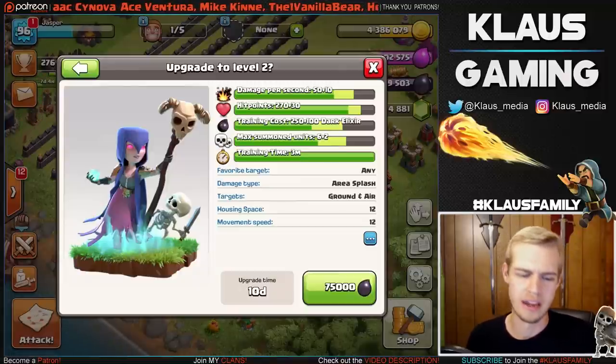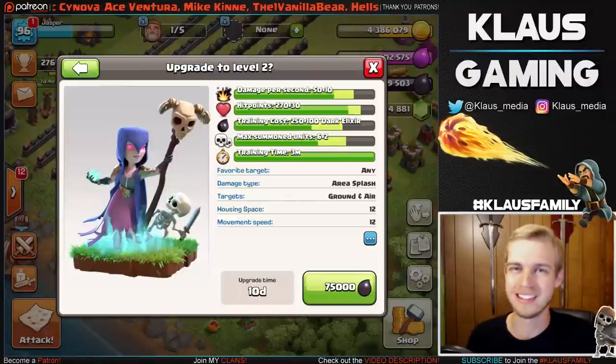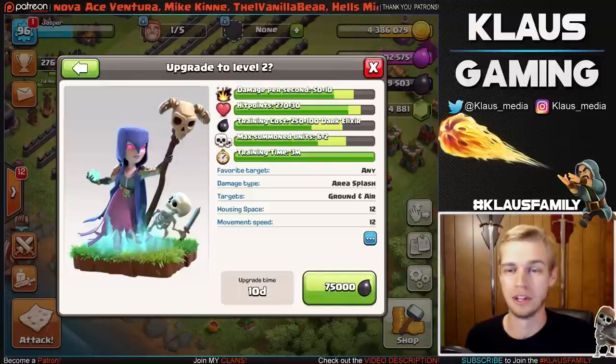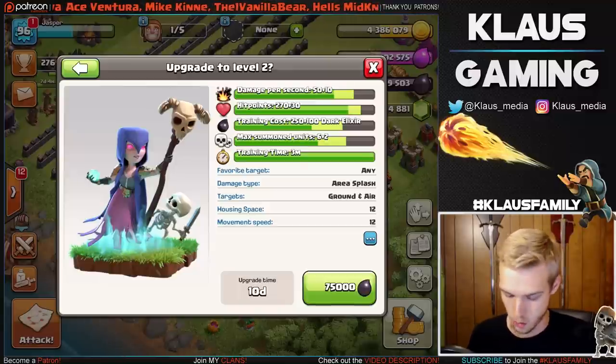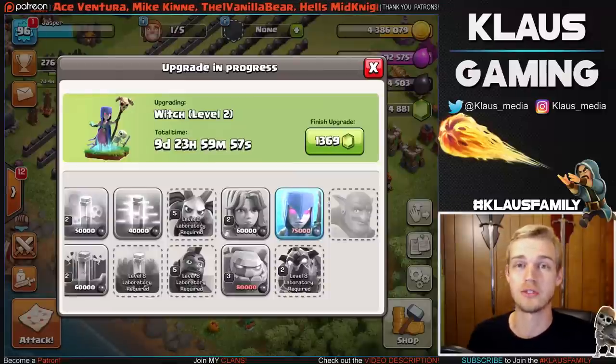MSMD — Monkey See, Monkey Do. Nothing's out on it yet because it's a brand new attack strategy we're putting together, but hopefully we'll be able to get a guide out for you guys very soon. At this point: 75,000 Dark Elixir, 10-day upgrade — let's get the witch upgrade going. Bam! And 75,000 Dark Elixir down the toilet.